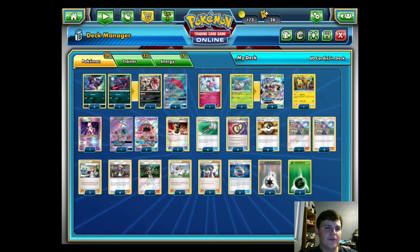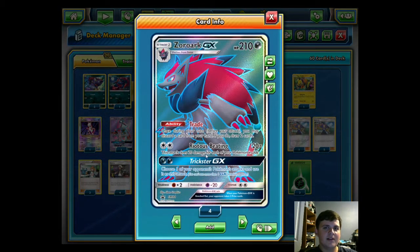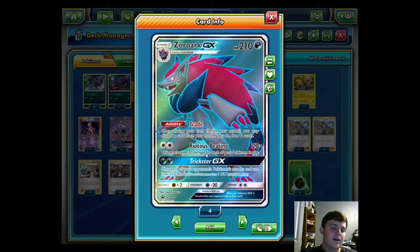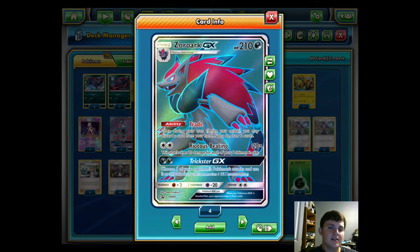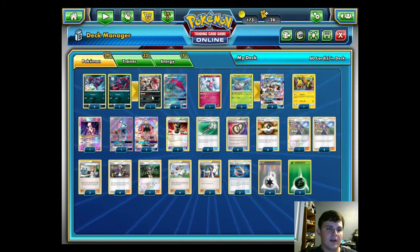The deck starts out with a 4-4 Zoroark GX line. Zoroark GX has Riotous Beating for two colorless, which does 20 for each of your Pokémon in play — with a full field that hits for 120, which two-shots pretty much everything in the format. With Brigette it's really easy to get a full bench, and Brigette is a staple and an optimal turn one play in this format right now.